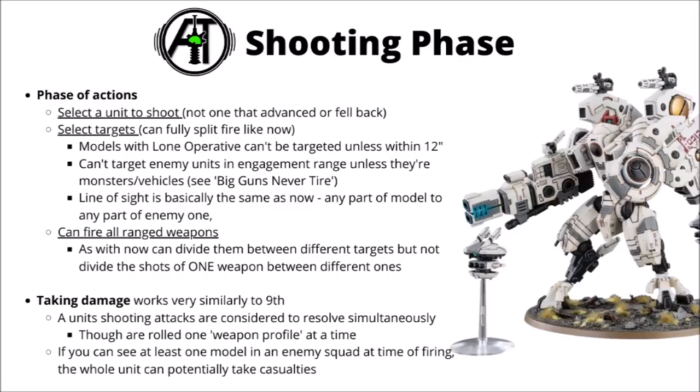After movement we get to the shooting phase. The sequence is really quite similar to how it was before — you select each unit to shoot in turn, usually not one that advanced or fell back, then select your targets with fully split firing. Line of sight is basically the same as currently: any part of the model to any part of the enemy model. Some character models will have the lone operative keyword — these ones you basically can't shoot if you're greater than 12 inches away from them. For most units, you can't generally target enemy units in engagement range, but monsters and vehicles in engagement range can be targeted as per the big guns never tire rule.